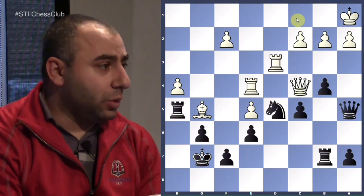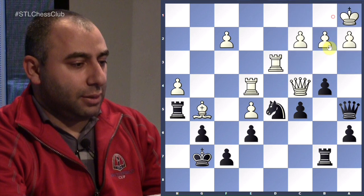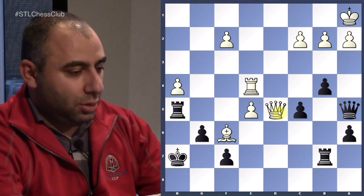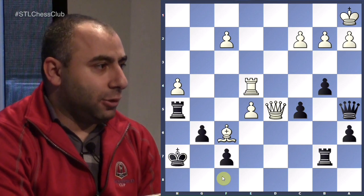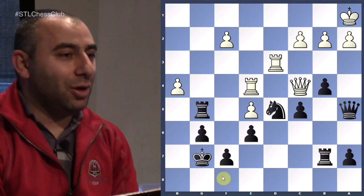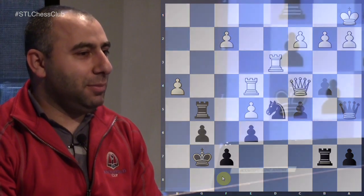Remember how to attack when you have the advantage and how to proceed. In this position, if you make a random move he takes you, checks you, takes you, and your king gets checkmated because it's very exposed. You have to make sure you take the bishop on g5. How many of you would have sacrificed the exchange and calculated the six-move combination in a tournament game? The more you do this, the more you can find these ideas.